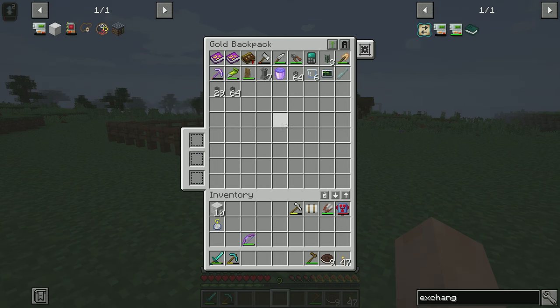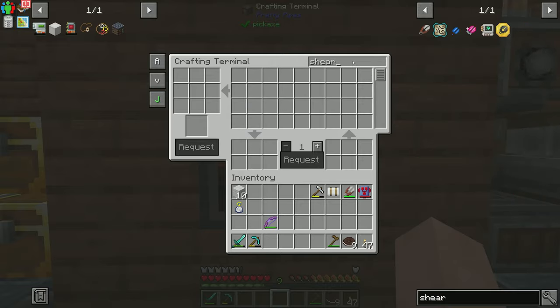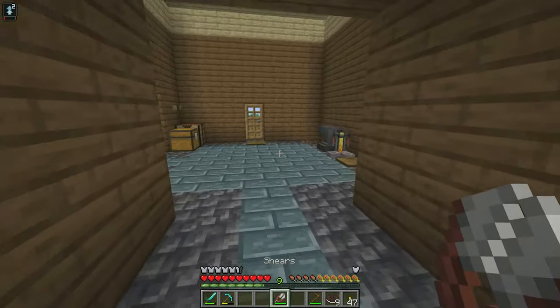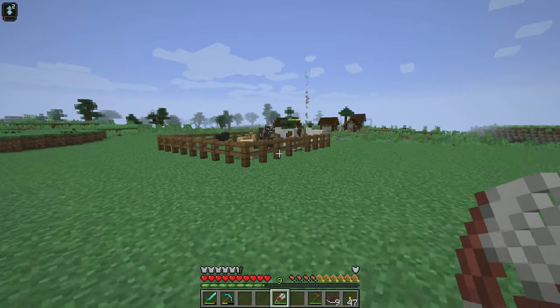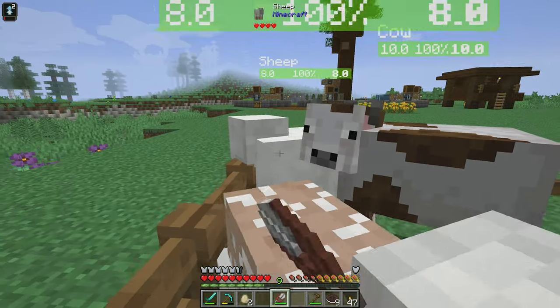What I'm waiting for is I need a total of 16 wool. I had my shears — I must have put them away. Oh, there they are. I need 16 total wool so I can make two elevators, so I can throw one in the corner there and get up and down as needed.